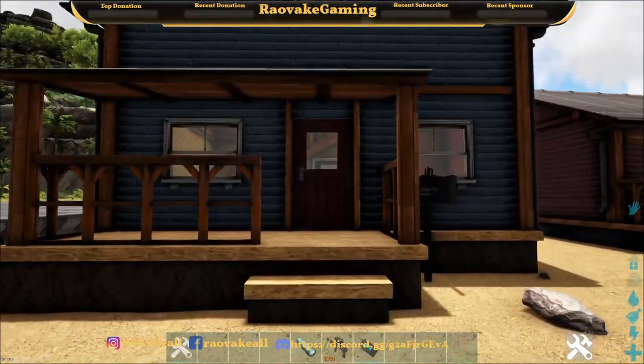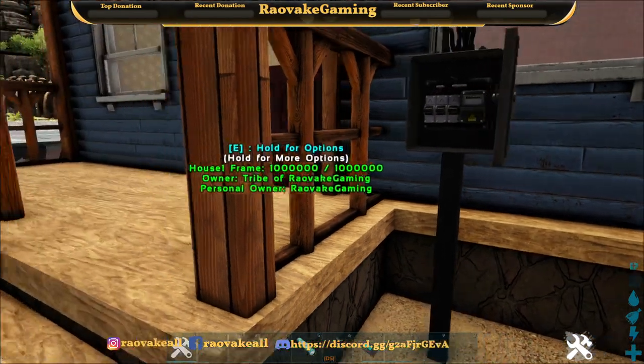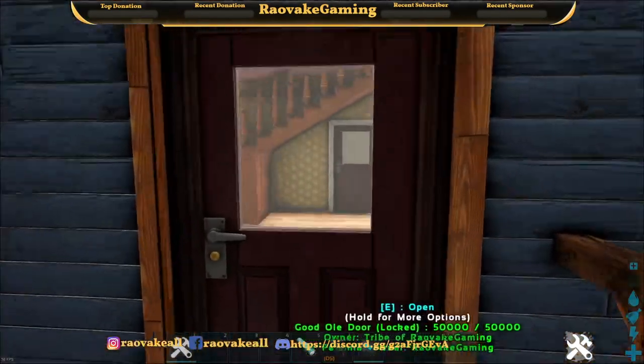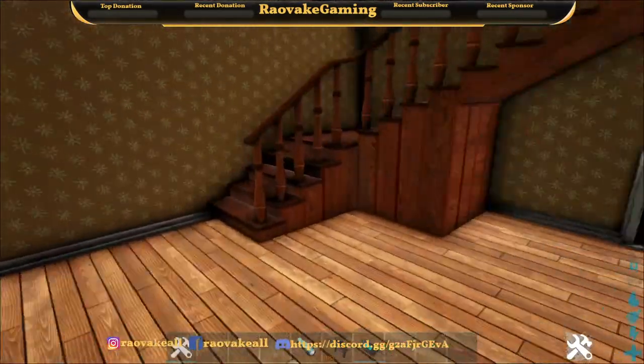This is house number one, and this is what the power grid looks like. I think it's got some nice health on it — 50,000. I don't know what tier it is.